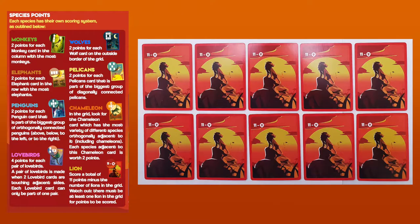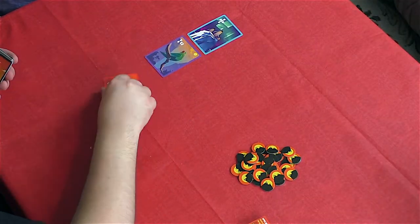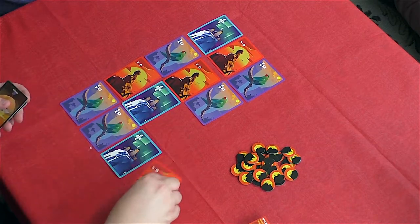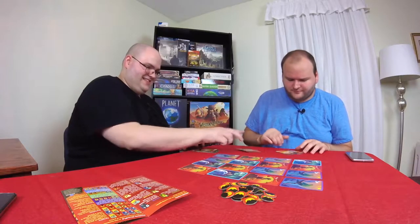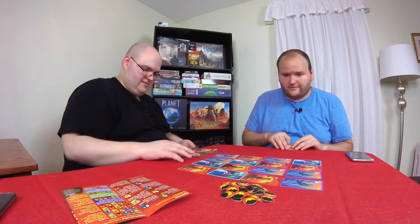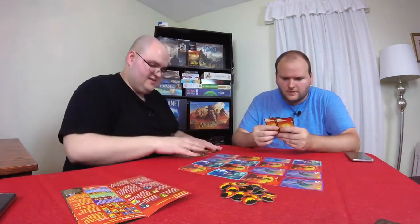The number of species used in a game is always equal to the player count plus one. Once the species are chosen, all of their cards are shuffled up and then arranged face up into a grid. The size of the grid is also determined by the player count. The remaining cards are then dealt out face down. With 2-5 players, each person is dealt 6 cards. With 6 players, each person is only dealt 5. Any cards left after that point are then returned to the box.